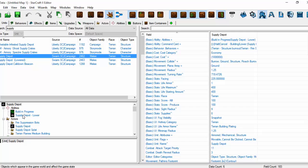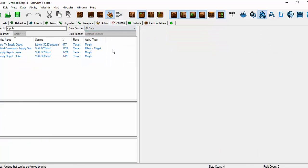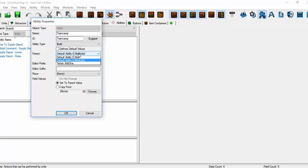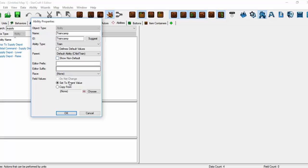What we're going to do is — I'm just figuring out how, because I've not pre-done this but I'm just winging it because it's something I already know how to do. So we're going to say Train Camp, which is going to stand for training the campaign units. This is a train ability. And we're not going to copy it from anything; we're going to leave it like that.